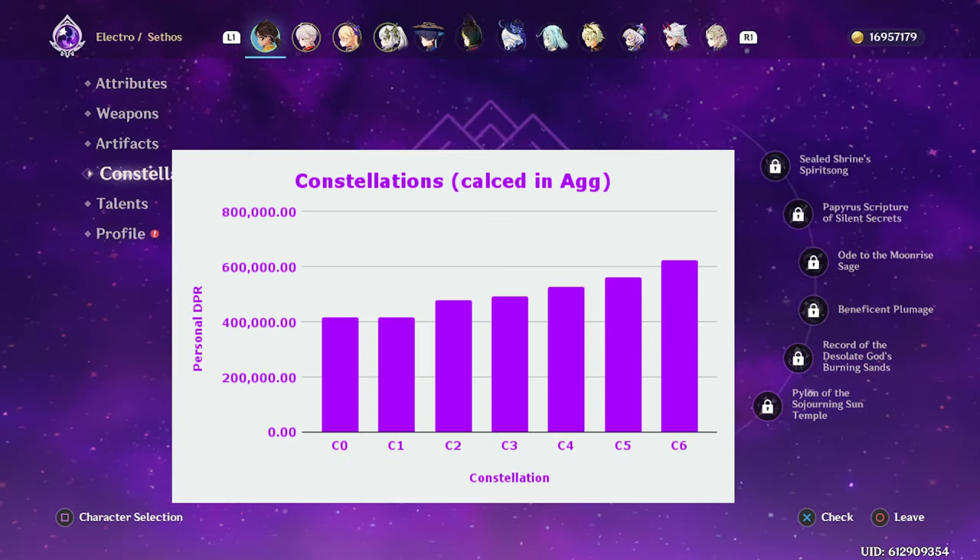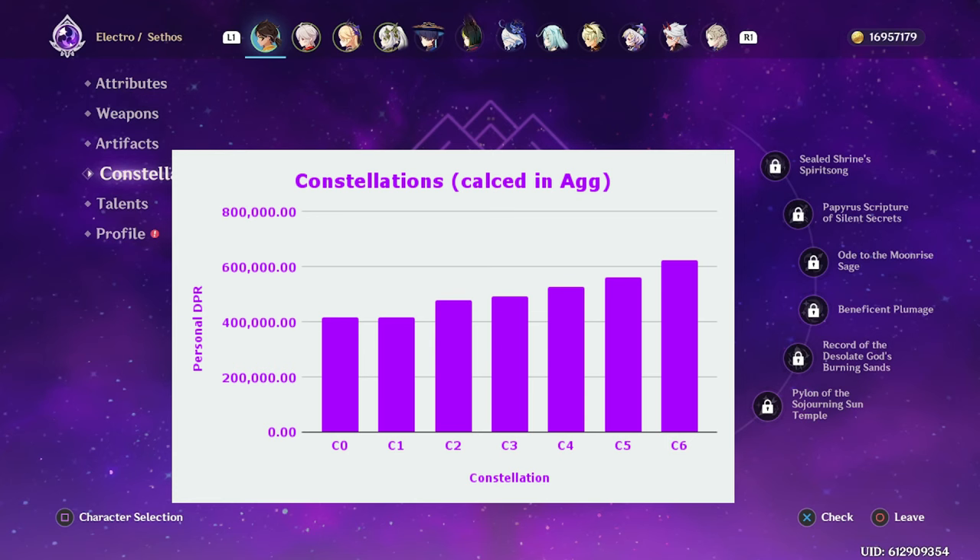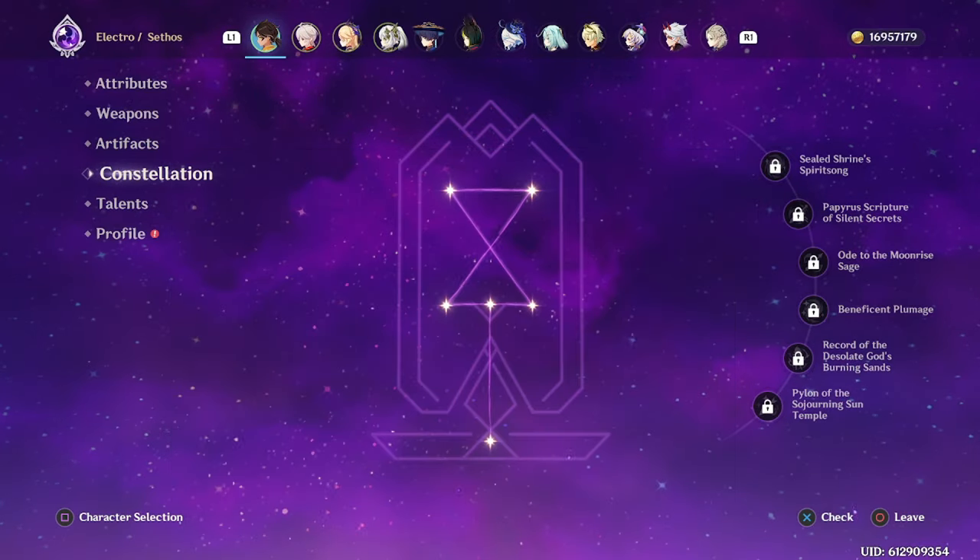Regarding Sethos' constellations, he does not need constellations to be functional, but they certainly make him stronger. Since he is a 4-star, you should be aiming to eventually get him C6 over time. However, if you can't get him to C6 this patch, decent stopping points for now are C2, C4, C5, and C6. C1 and C3 are pretty small damage increases, so if you are at C1 or C3, try and at least get to the next constellation if you can, but don't feel like you have to keep going even if you are trying to save your primogems.